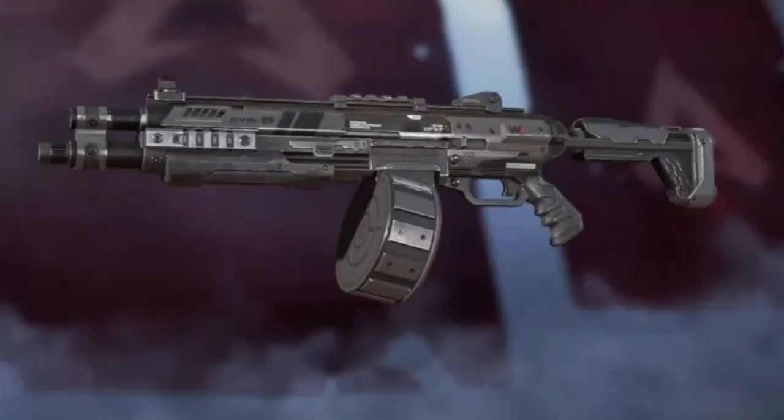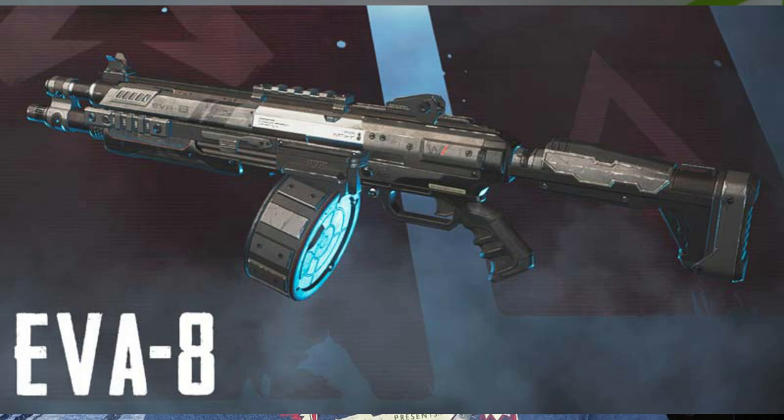The next gun is a shotgun, and that is the EVA-8. It is a semi-automatic shotgun because it has a large cartridge, so you can actually take multiple shots with it before having to reload, which is awesome. It's just one of the more efficient shotguns in the game. Usually I avoid shotguns because you have to shoot and reload, but this one being semi-automatic is definitely one that I use.